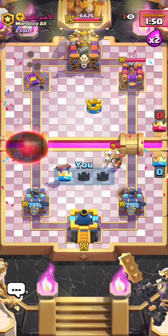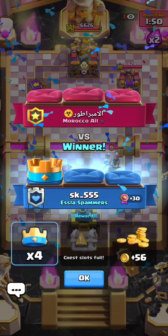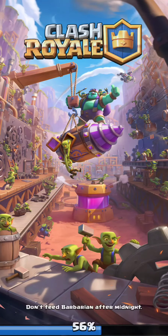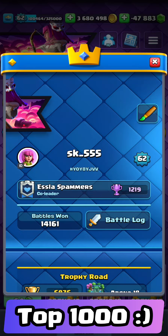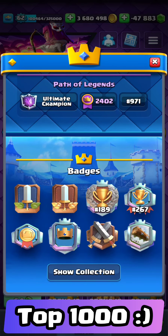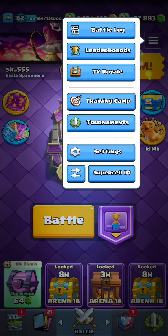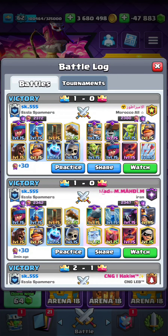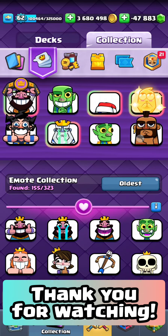Beautiful win — that's going to be top 1,000 in the world with Hog Rider Earthquake, guys. He says well played — honestly I feel kind of bad, maybe he's being a good sport and I said thanks. But that's it guys — the push has come to an end. Top 2,400 and top 1,000 with my second favorite archetype in the game. Let's take a look — that's going to be ranked 971. So I hope I was able to help you guys out with the best tips to succeed with this deck. I had a lot of fun playing it, and I was able to finish off at 2,400. Thank you guys so much for watching. Hope you enjoyed the video, especially you Hog Rider players — take care and I will see you in the next one.